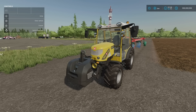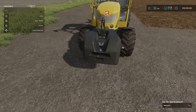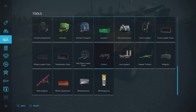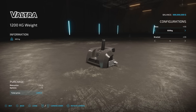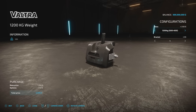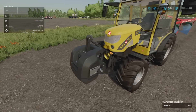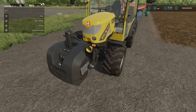In front of me we have the Valtra Agco 1200 kilogram weight. This is by Andrea. It is a 1.09MB download, two slots on console. Fairly straightforward — not a lot on this one. A couple of options: if we go to weights, out on the very end there, 1200 kilogram weight. You can have it 600 kilo or 1200, and you can have bracket one or bracket two. It works as a weight as you would expect.